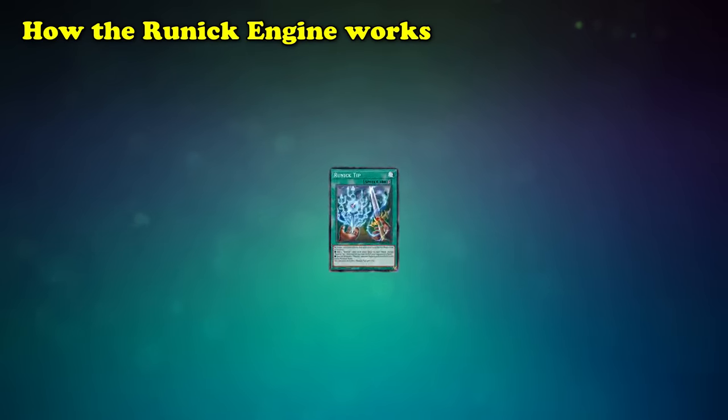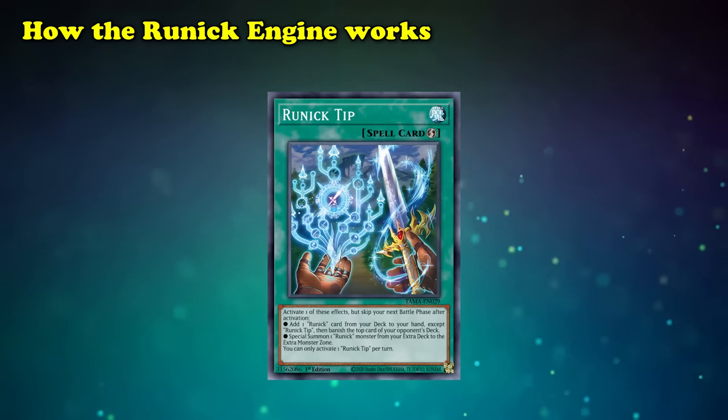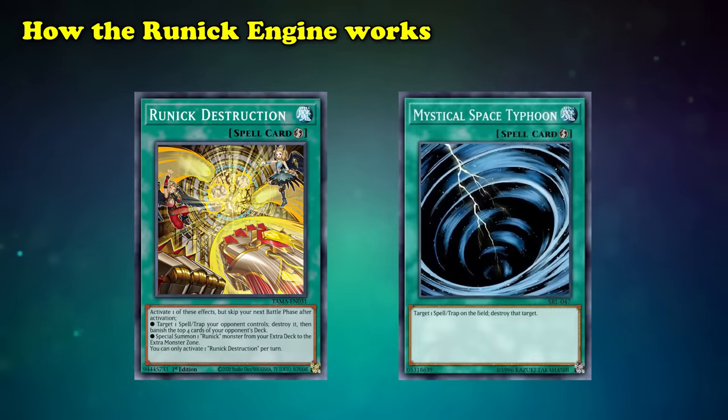Here's how the Runic Engine works. Every Runic Quick Play spell has its own unique beneficial effect that also banishes cards at the top of your opponent's deck. Freezing Curses is a Forbidden Chalice that banishes 3, Flash Fire is a Pop that banishes 2, and Destruction is an MST that banishes 4.